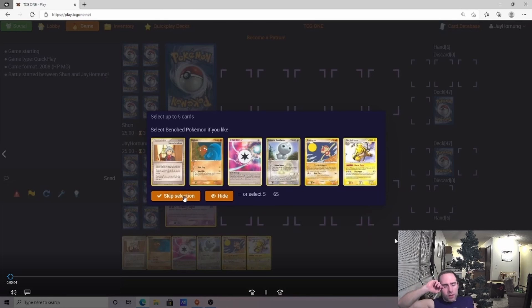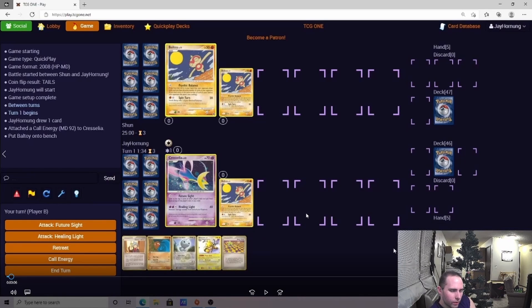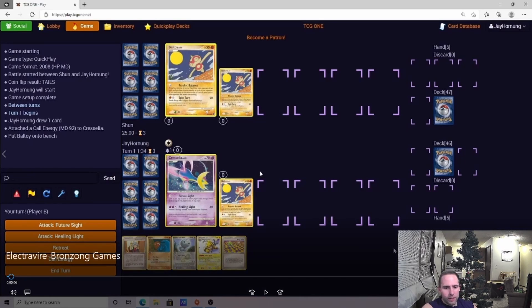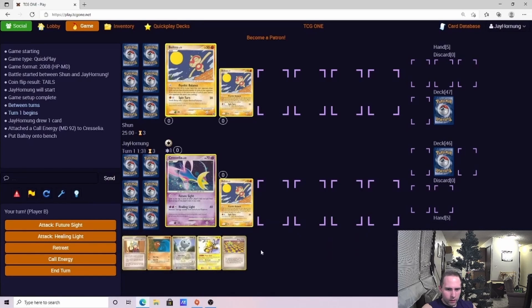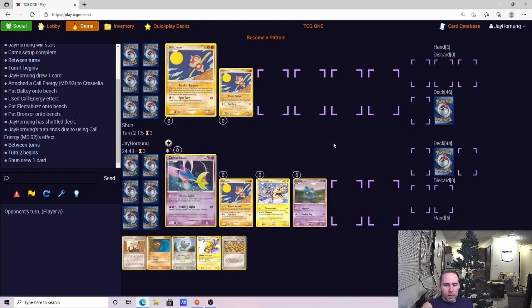Starting off here we opened the Cresselia — that's correct. The only thing I will say is I don't think there's really a reason not to double set in this format. You could argue they could play a Warp Point or a Cyclone Energy, but more commonly it's going to be Chatot, and that one less card off a Mimic or one less draw off a Psychic Bounce is usually better than the other risks. With just that Call Energy start it would have been better to bench the Baltoy as well.